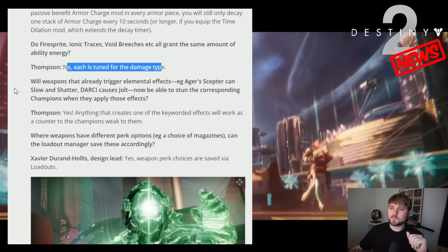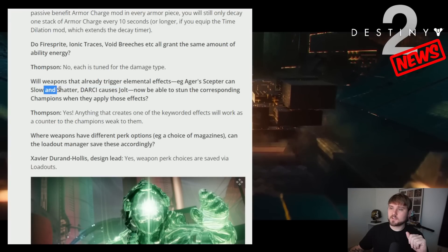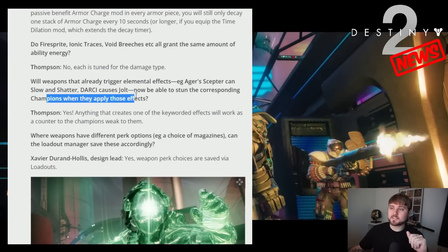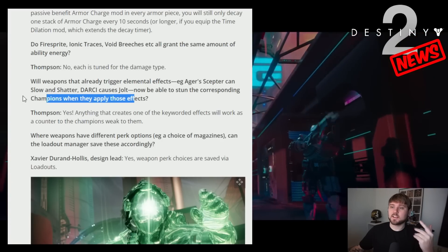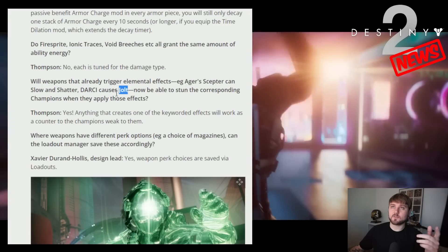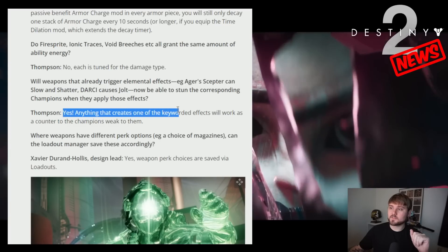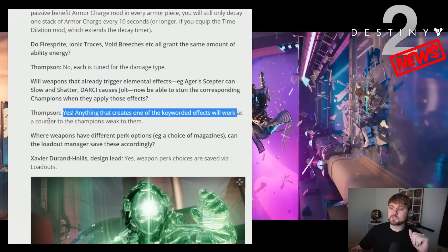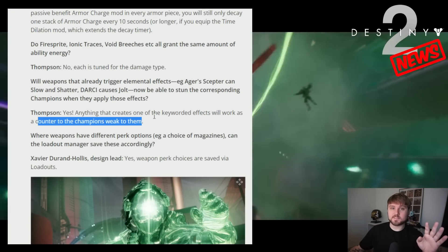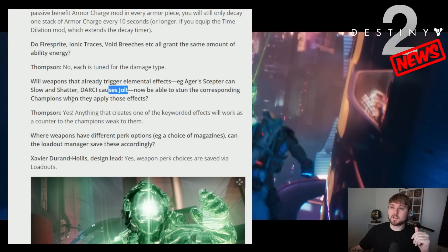Will weapons that already trigger elemental effects — like Ager's Scepter which can slow and shatter, or D'arcy causing jolt — be able to stun the corresponding champions when they apply those effects? They said yes: anything that creates one of the keyworded effects will work as a counter to weaken champions. That is really, really cool — it makes all weapons that do effects like jolting have the ability to stun the respective champion.